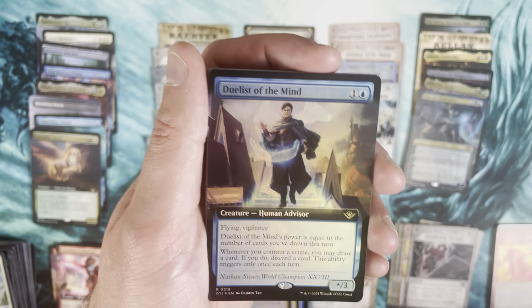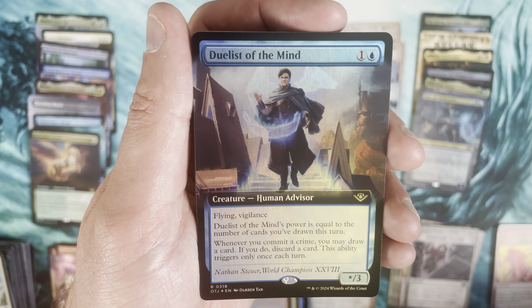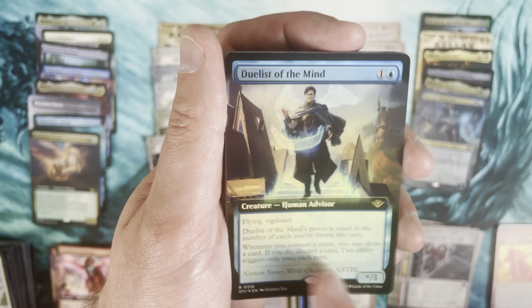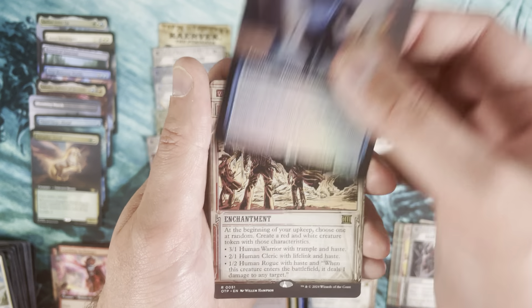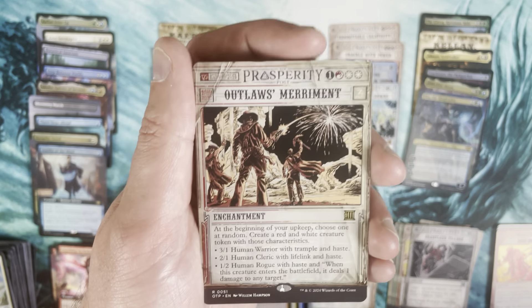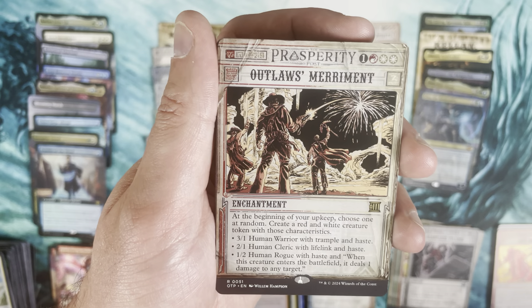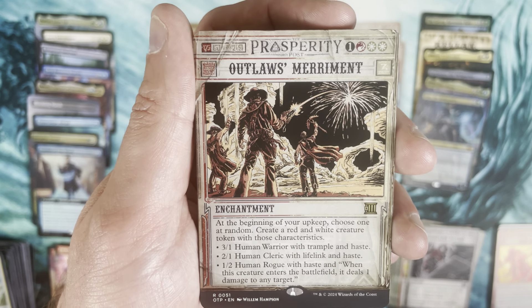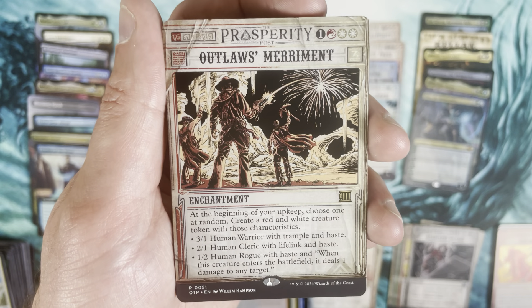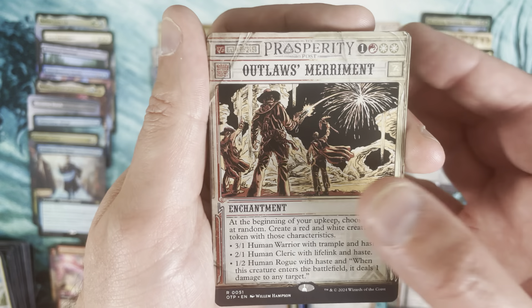Rare is a Duelist of the Mind — extended art foil. With a world champion card right there. Then Outlaws Merriment — this is downshifted; it used to be a mythic, but it wasn't a particularly good mythic, which is the reason it was downshifted.